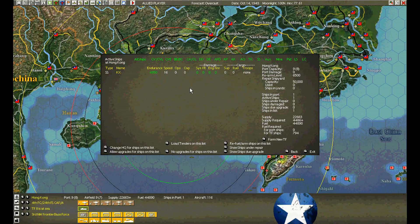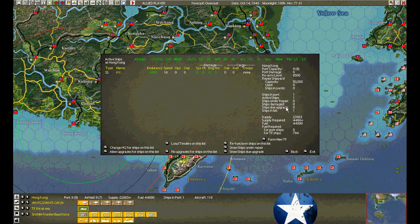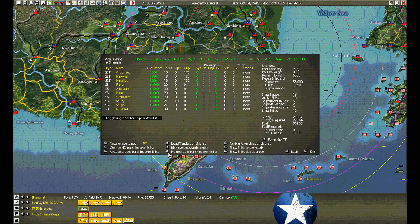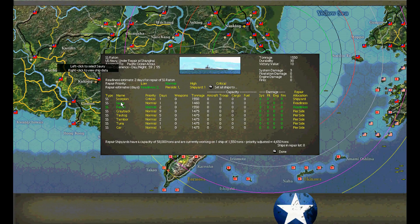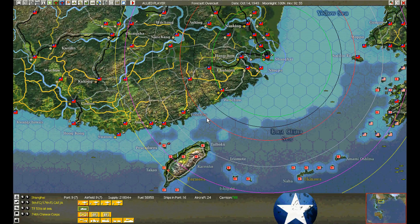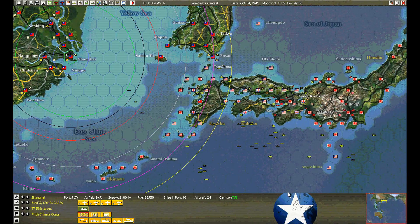K-10 is in harbor at Hong Kong. We'll send her back into the gauntlet. Shanghai has two submarines damaged. Saori and Reton both in for critical repairs. We still have four submarines ready to go back on patrol — two in each of the Shikoku and Chiba stations.